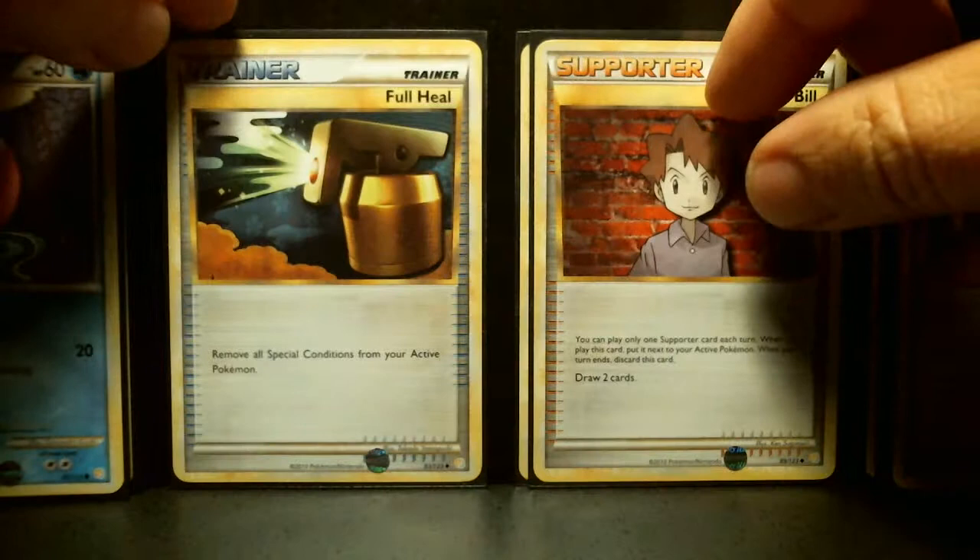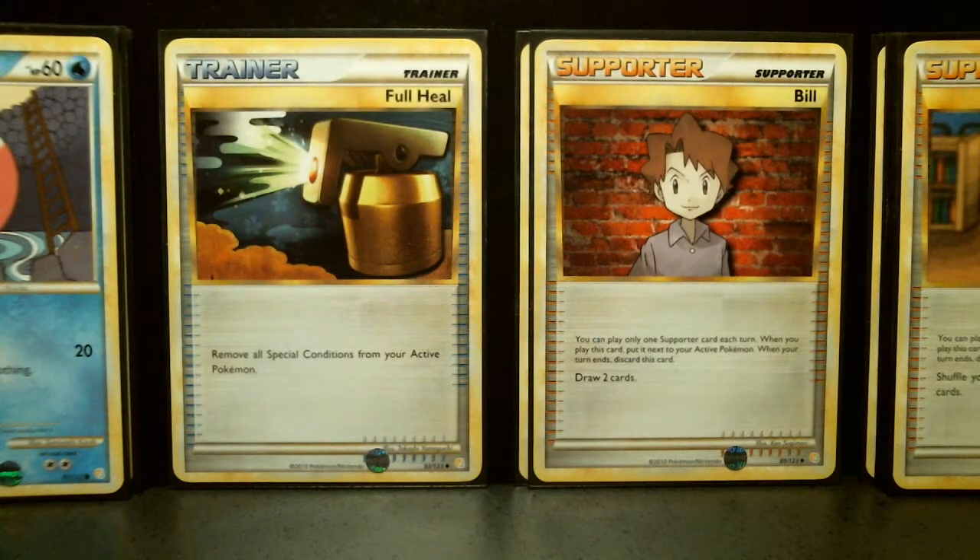Bill lets you draw two cards. And Full Heal removes all special conditions from your active Pokémon, like if it's burned or has any other status issue.